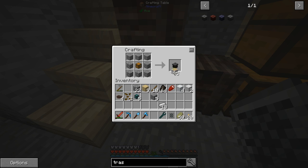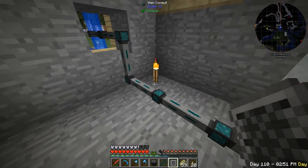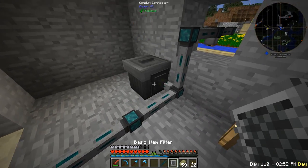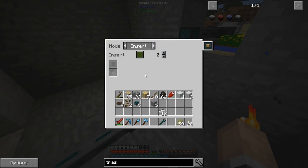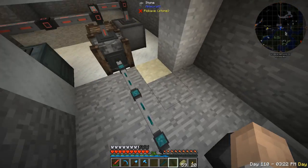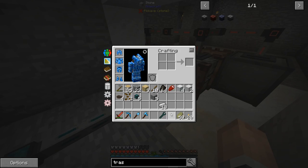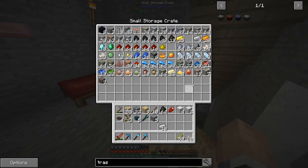I'll place the filter to whitelist this thing on insert, so the seeds go to the trash can and the rest of the canola output goes into the main chest on insert. Now I just need to run power to that location, which I should have done while setting everything else up.